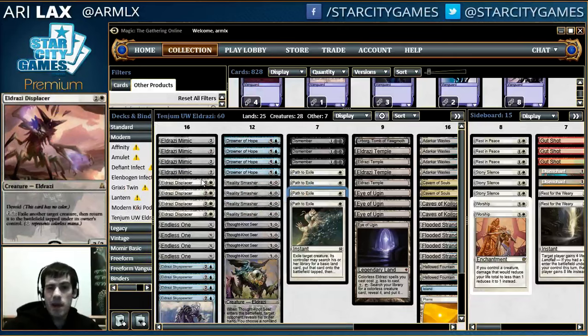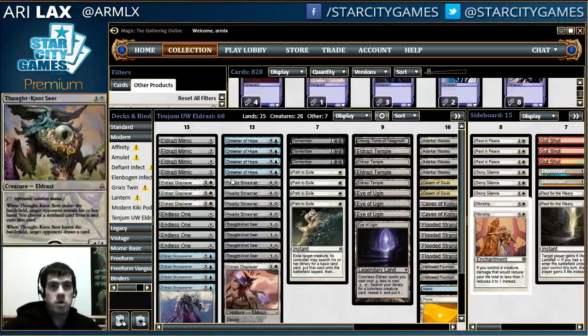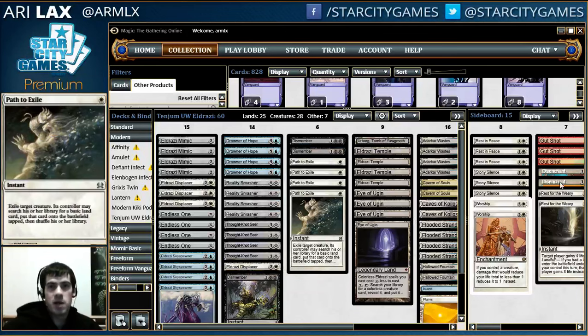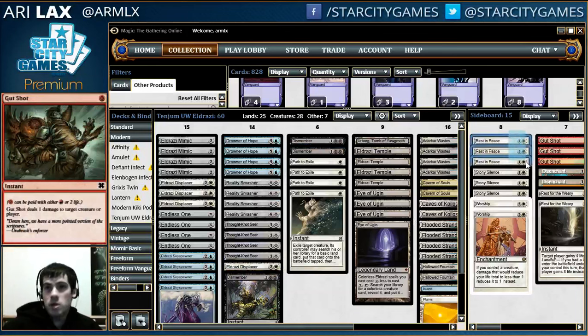It's possible you want some Matter Reshapers, not a ton. Like, you can cut a Displacer for a Reshaper, and then a kill spell for a Reshaper, and then move your sideboard to have maybe counter magic, because you have blue mana.